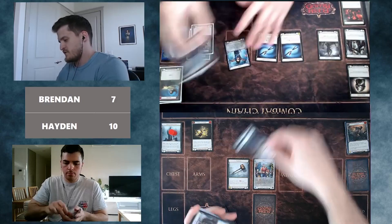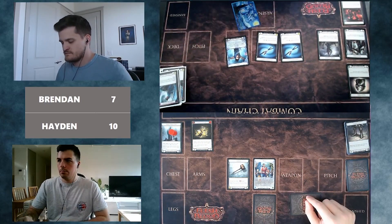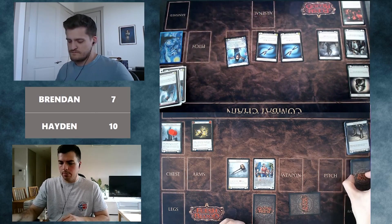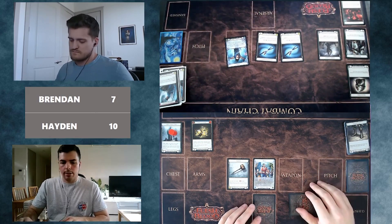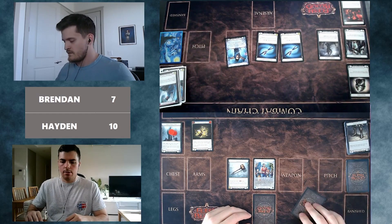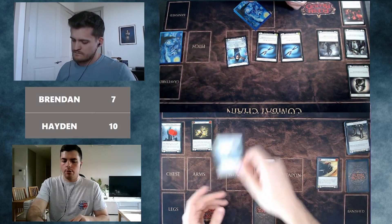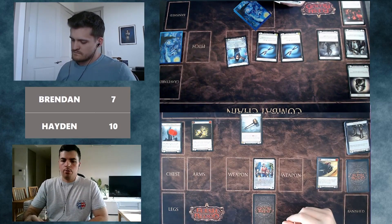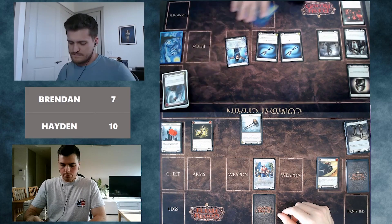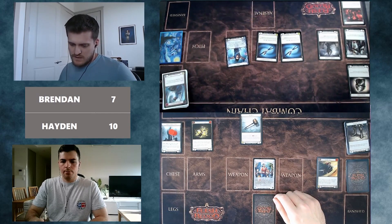Brendan is unhappy to see the last defense equipment go, but very concerned about how the bottom of his deck is ordered. On his own turn, he could come in with a Red Rage Onslaught, but he'd like to keep that to set up a big dominate turn. He's ahead on life at 10 to 7, so that's possible. He pitches blue Nimble Strike and comes in with Anathos for four, keeping pressure on Brendan.